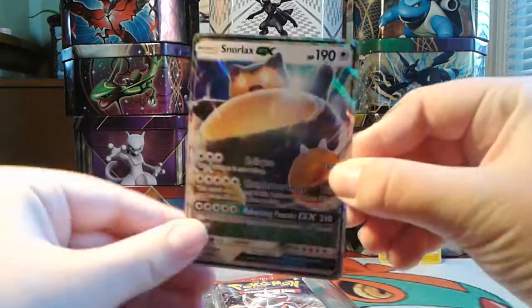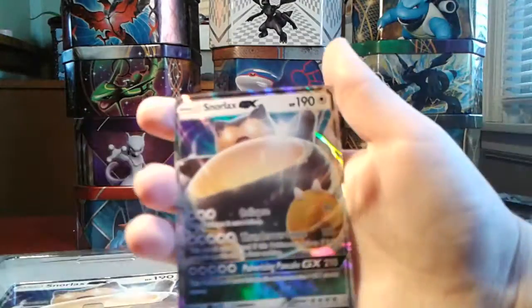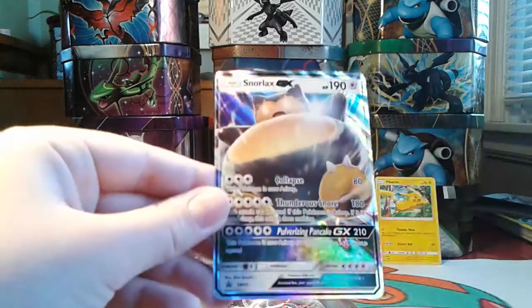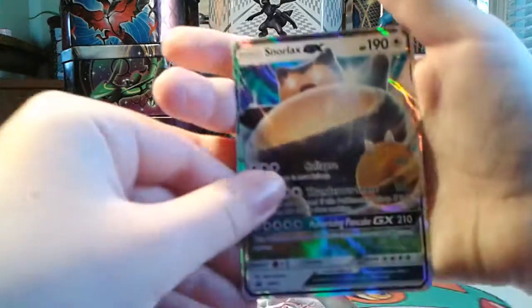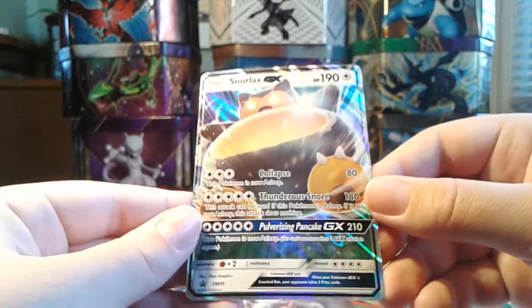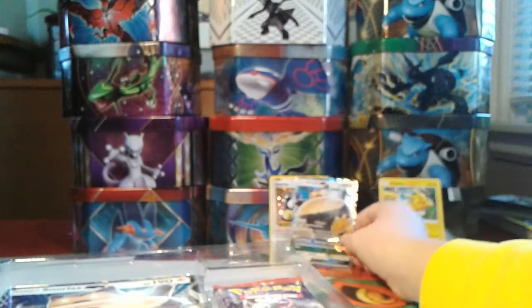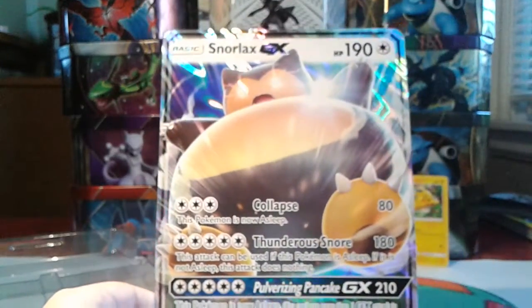Here is the Snorlax GX. Oh man, this is so cool. We got our Collapse Attack, which does 80, and Snorlax is now asleep. We also have Thunder's Snore for 180 — it can only be used if Snorlax is asleep, but still a great attack. And then Pulverizing Pancake GX for 5 energies does 210 damage and Snorlax is now asleep. So that's a really awesome attack. First GX card — woohoo!